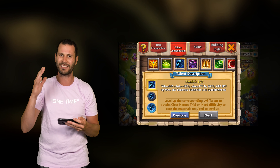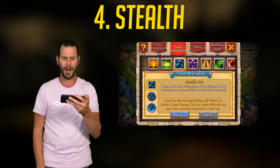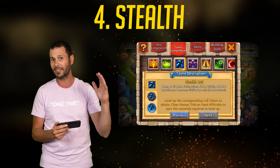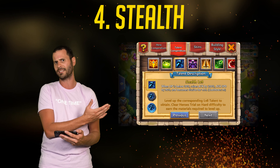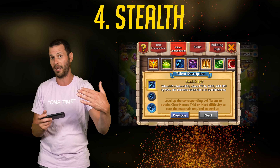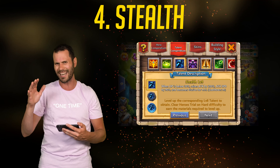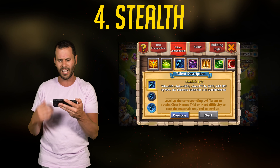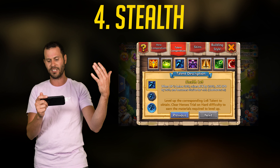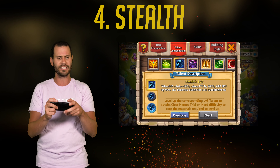Coming in at number 4 is Stealth. The only issue with Stealth is it's not activated at all times — Levanica's HP has to be below 30%. But the good thing about Stealth is it's not only very defensive by putting him in Stealth mode, it's also very offensive and can come in clutch, especially in Lost Battlefield. If Levanica's your last hero alive, as soon as Stealth activates — boom, 200% attack, which is more than Unholy Pact. Plus attack speed is increased by 90%, and he's elusive for 4.5 seconds.